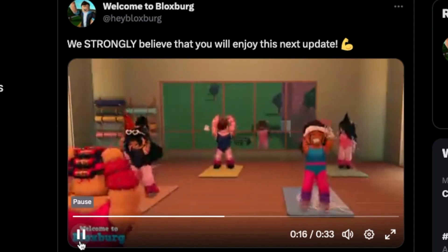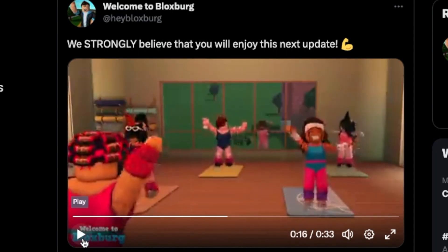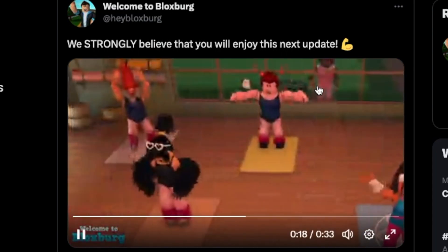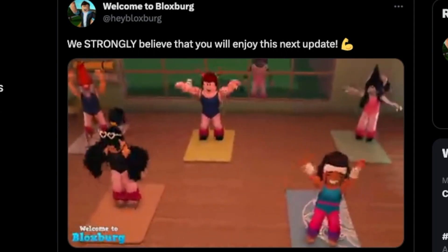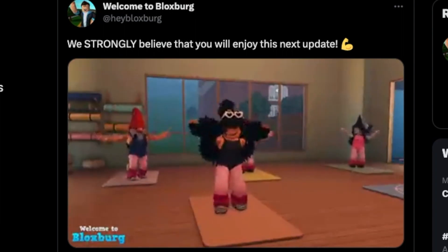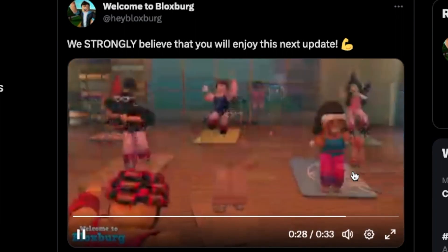We will see more of it later. Here we have all of the developers doing jumping jacks together, which is honestly the cutest thing ever. As you can tell, you can see the town hall in the background. I don't know what this other thing is, but we're getting a new gym.